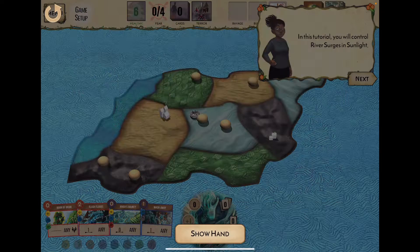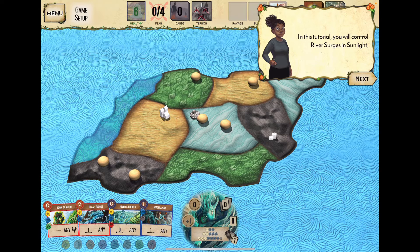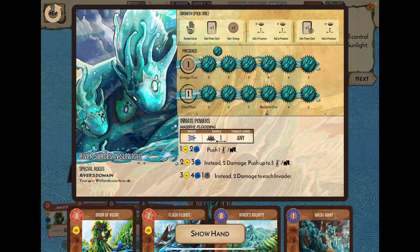River Surges in Sunlight is the name of the spirit we're controlling. It has special powers in the wetlands. Every turn you pick one of three growth actions — adding presence, gaining power cards, or reclaiming your cards. Cards you play go into a discard pile and you don't get them back until you reclaim them.